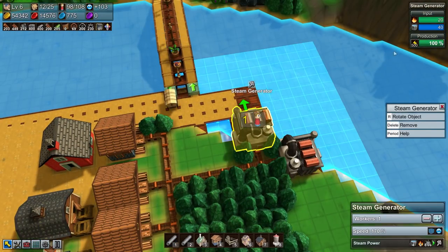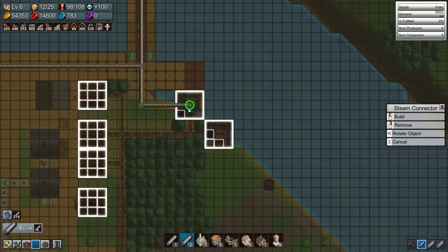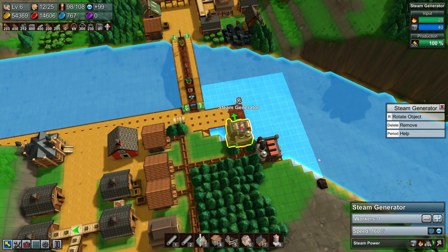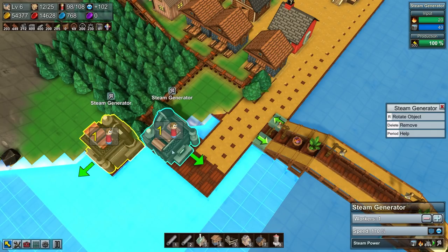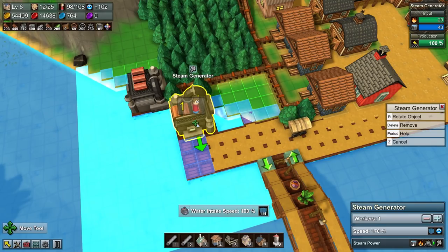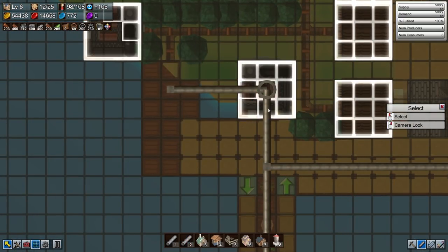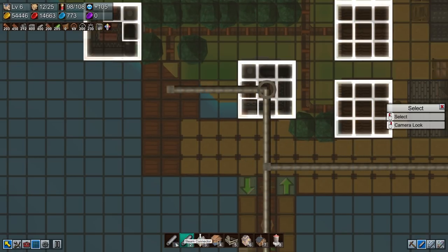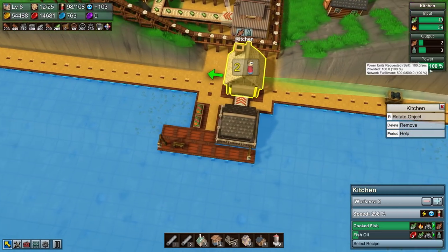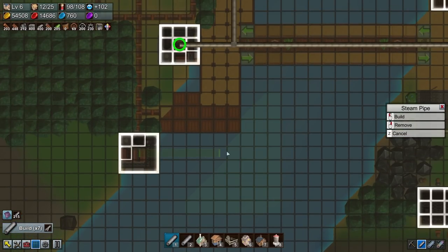Let's just try hooking up one and see if that works. Zero power currently. Perhaps the steam can't be hooked up on water tiles — it's possible. I can move this back across. It was hooked up on water tiles previously, but it is possible that might be some element to the problem.